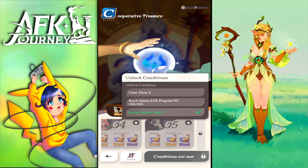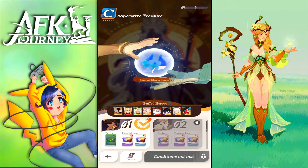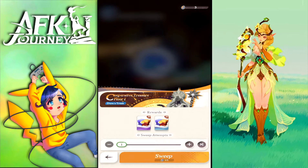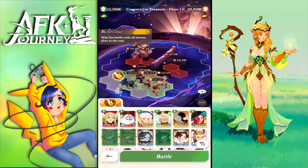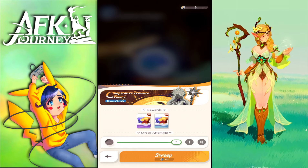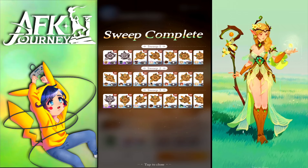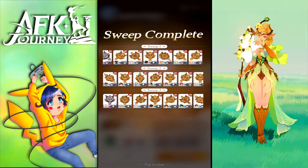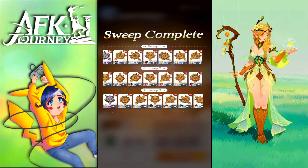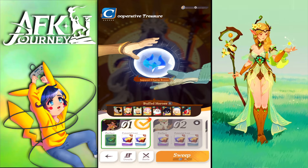At floor 500 it will start giving legendary charms or Treasure 3, which is great. We go and sweep it — hopefully we get epic charms. We got one for Entandra, one for Neru or Damien, but no OD charms this sweep.